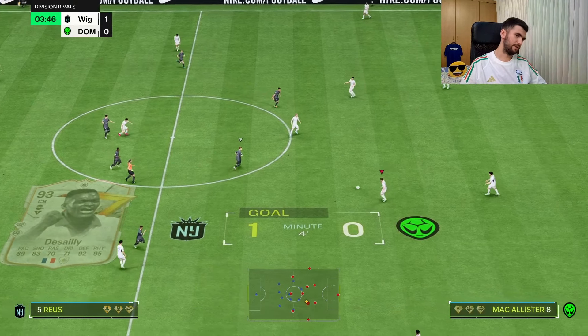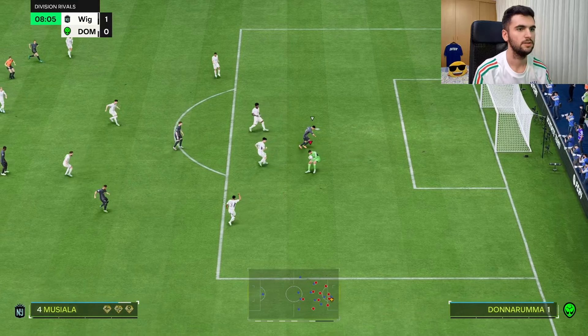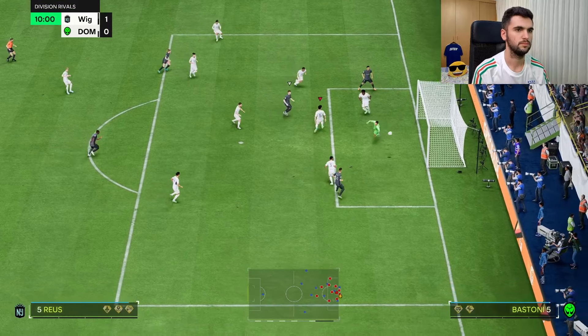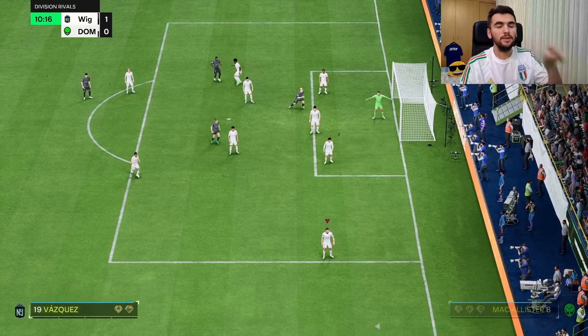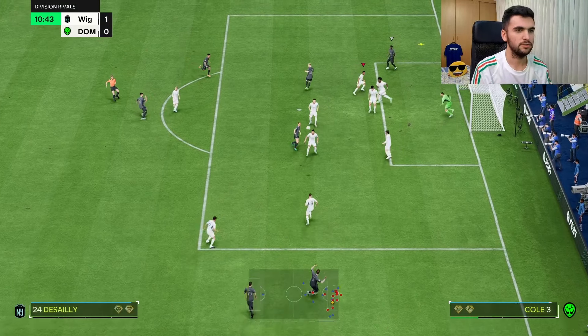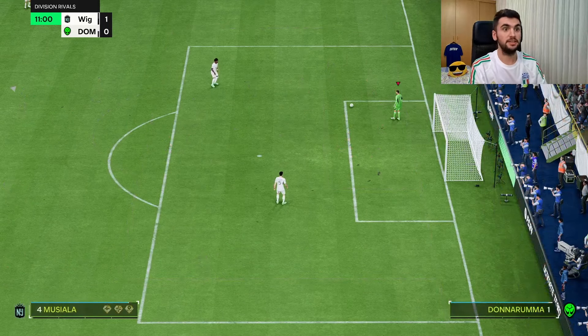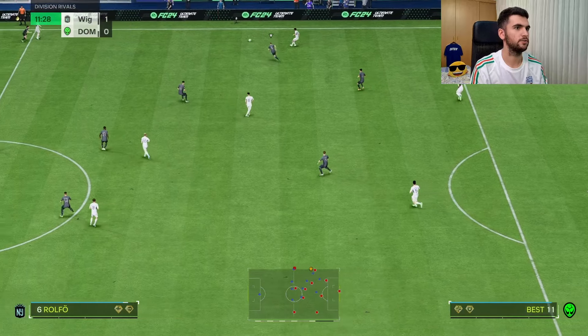This goalkeeper is a joke on Basic. Let's see — yes! This is what happens when you give him Cat chemistry. Oh my goodness, thank you! Yes, yes — this is what you want to see. Cat chemistry is the way to go; Basic is the worst for him.